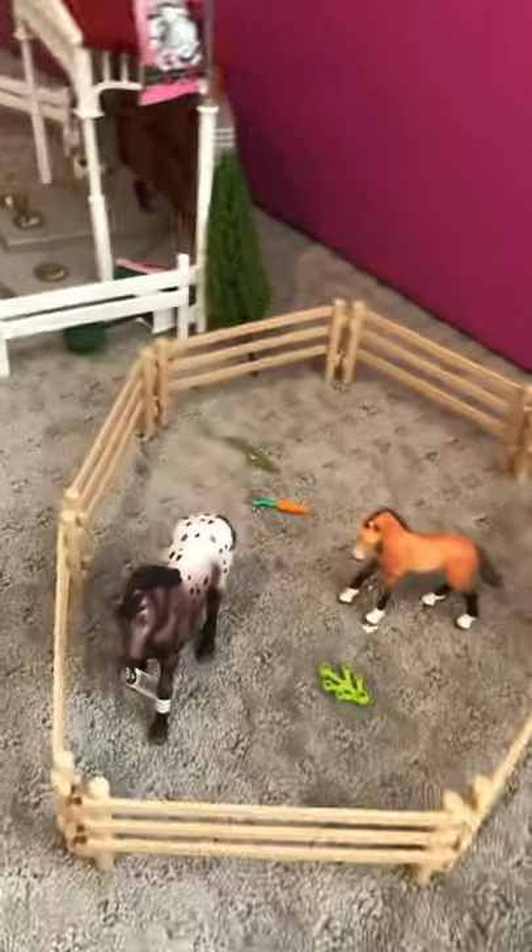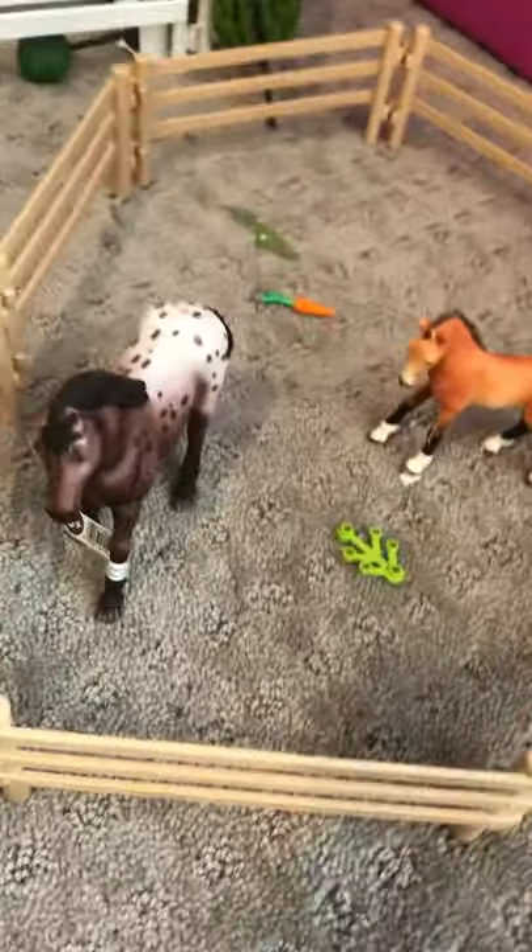Over here we have our truck and our trailer. It has a divider to make it feel more real Schleich, even though this is a Lori doll trailer. Over to the side we have our round back paddock. This is Minty — I have no idea what breed he is, but he lives in the back paddock. And this is Scarlet, and she's an Appaloosa mare. They have some Lego alfalfa and a Lego carrot just for them to nibble on.